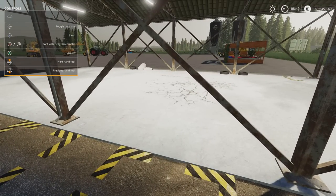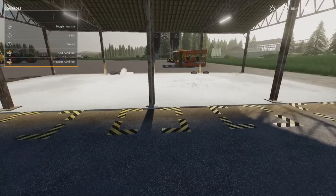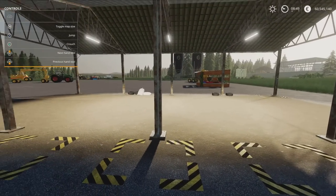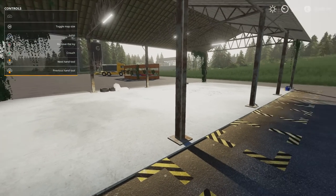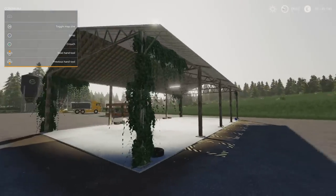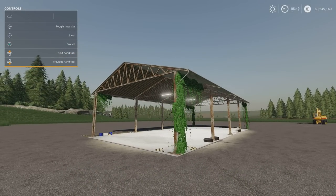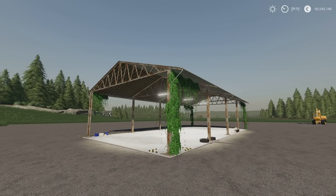More options include removing the side metal so you can have it as a more drive-through shelter, removing the concrete floor so you can landscape it or colour it to match, and adding ivy or not. There's a lot of modularity — you can mix and match how you want it to look, changing the whole style just by flicking a few switches. You can simulate ivy growing over time, or the building getting rusty over time. That's the shed with modification function by Bartson V3.